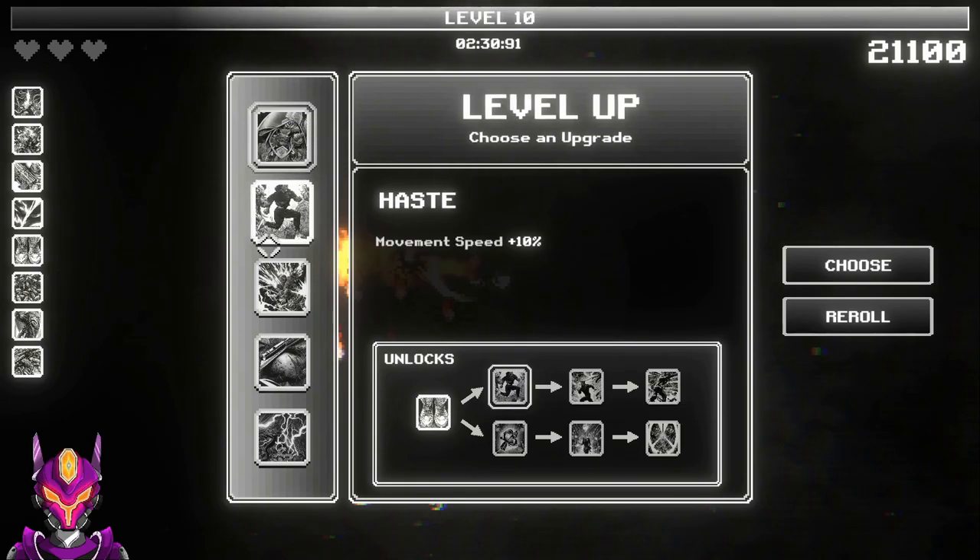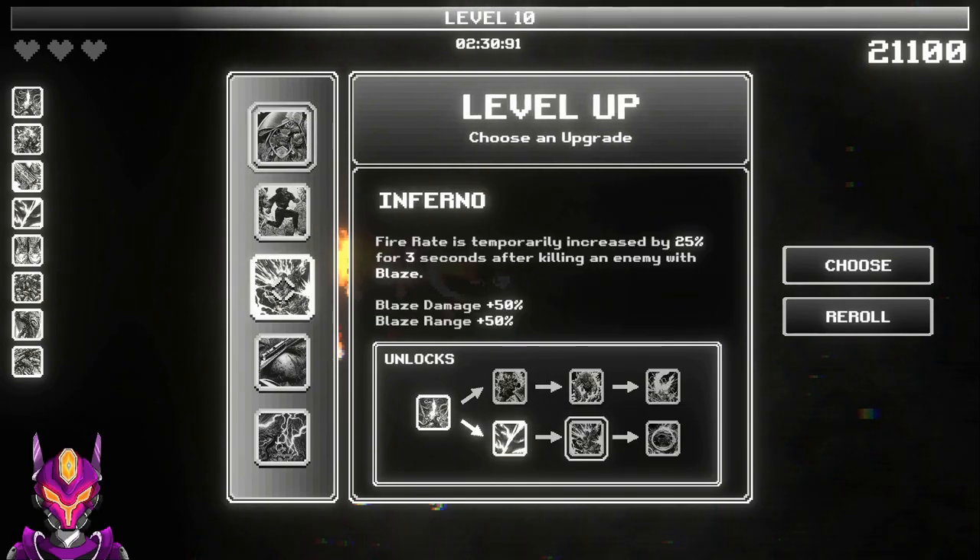Yeah there we go, that's a great one. Movement speed, inferno — fire rate is temporarily increased by 25% for three seconds after killing with blaze.